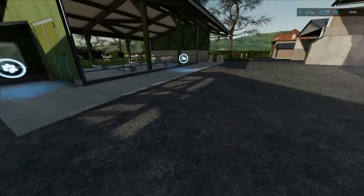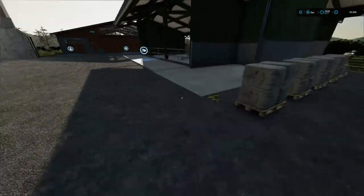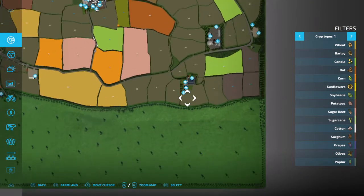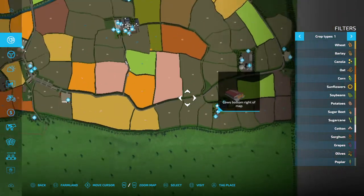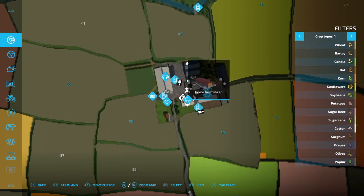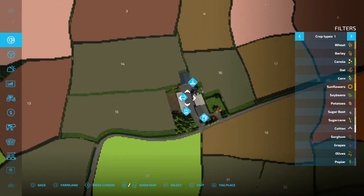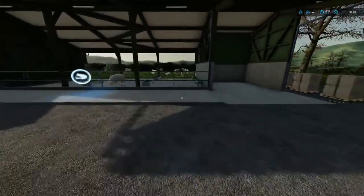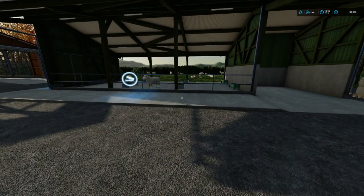That is it — it's as simple as that. I know it can be tricky and a lot of people were messaging me asking how to do it, and as you can see I done that in just a few minutes. So on the map you've got: sheep at the bottom right of the map, cows bottom right of the map, home farm sheep, home farm cows, home farm pigs, and pigs top of the map. That is how you rename your animal barns and animal pens. If you like the video don't forget to give it a thumbs up, subscribe if you're new, and talk to you all in the next one.